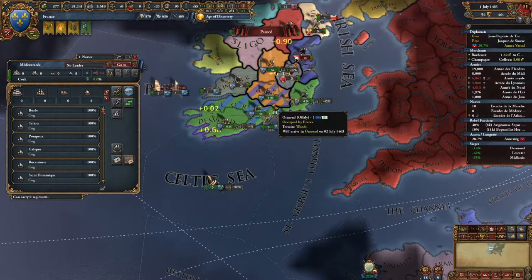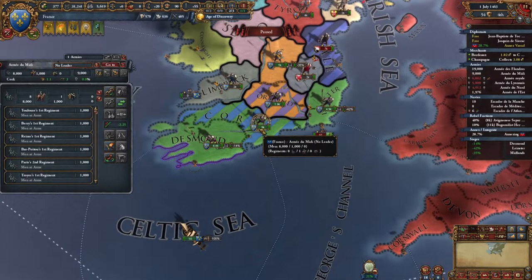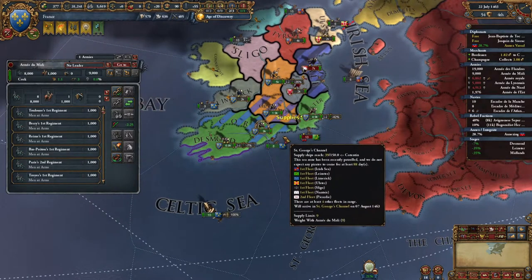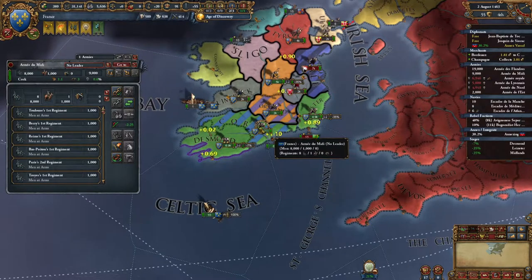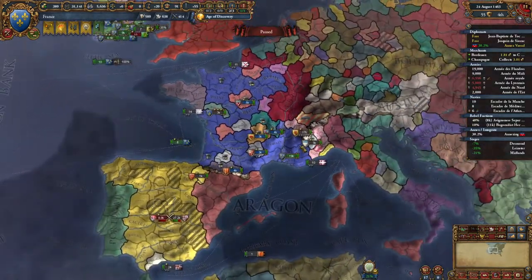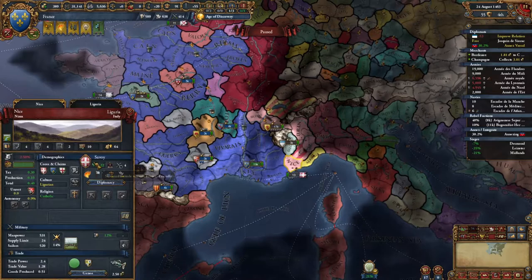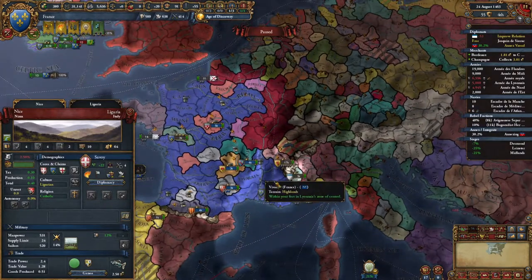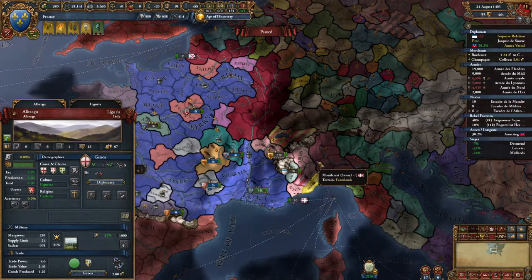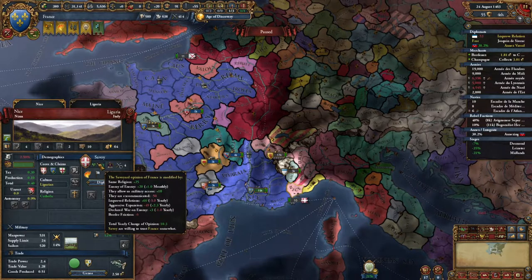I need to bring these troops over here. Really? Blocked by a hostile fort? We can't move back out of here even though we moved in? We'll just wait — these rebels aren't going to do anything bad. We've got years before they enforce demands or something. We need to butter people up and make these guys happy with us.